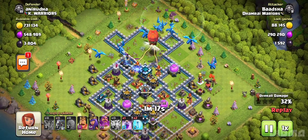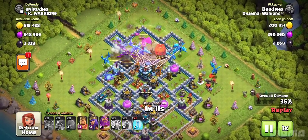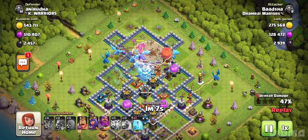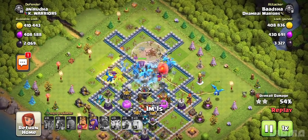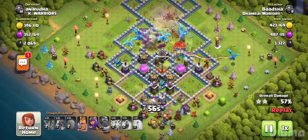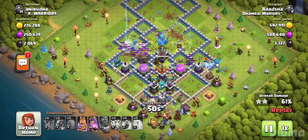I always throw the warden and let's see what happens. I throw the spell to deactivate the town hall. Then I have to throw the king and queen to keep the other defenses busy.